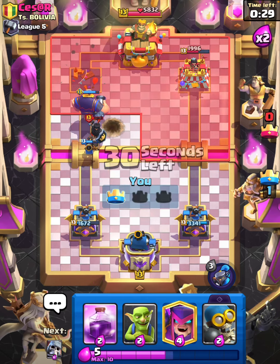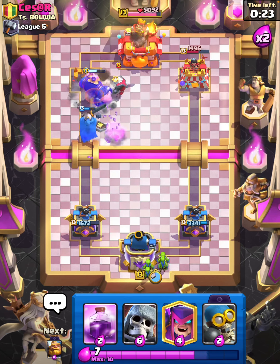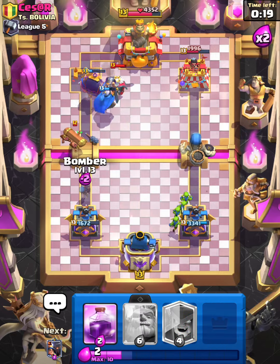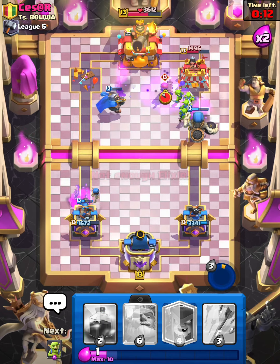Pretty easy stuff — let's see if we can get the ability down in time, we do. I'm gonna Goblins and then Giant Skeleton. Oh no, can we get an ability — we didn't really need it but that's fine.